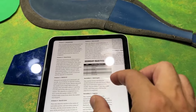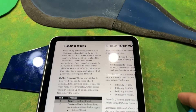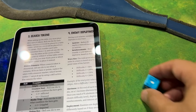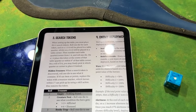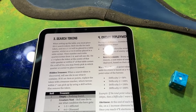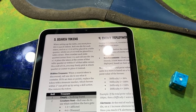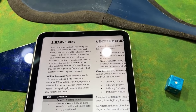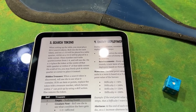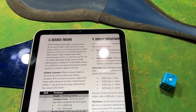For search tokens: when setting up the table you must place D3 plus two search tokens — I rolled one, so that's three search tokens. Roll one die for each token: on a one to three it'll be placed in a table quarter; four to six it'll be placed in a table corner. Number each table quarter from one to four and roll a die. On one to four, place a token at the center of the table.